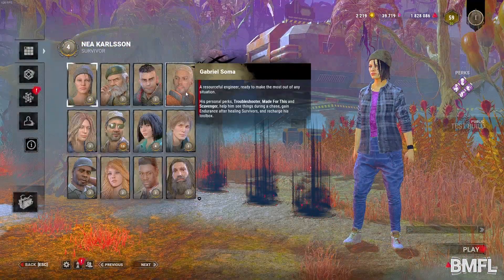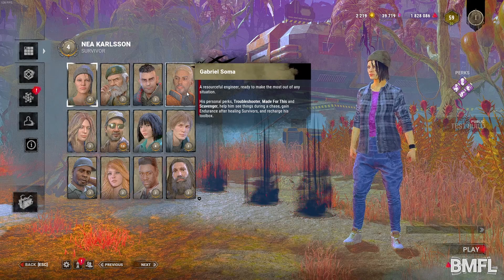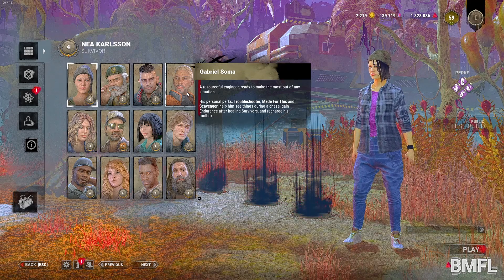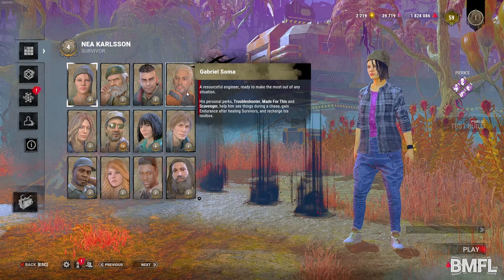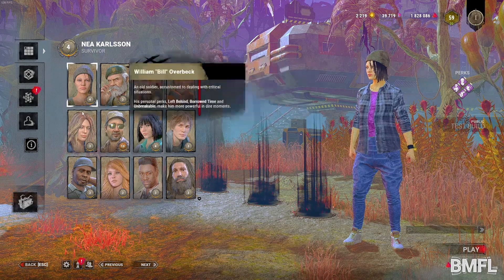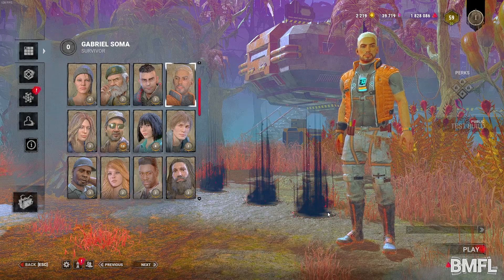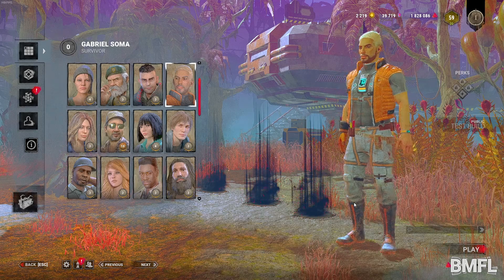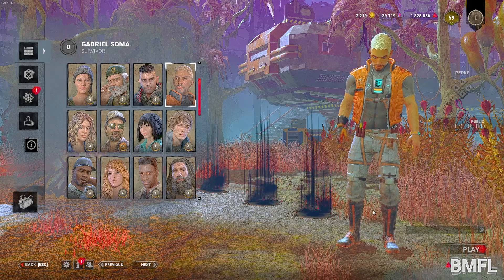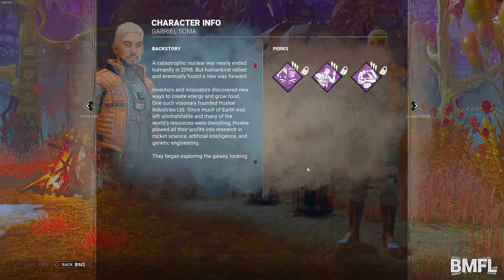There he is — Gabriel Soma, a resourceful engineer ready to make the most out of any situation. His personal perks — Troubleshooter, Made for This, and Scavenger — help him see things during a chase, gain endurance after healing survivors, and recharge his toolbox. Very cool. He has menu music as well, that's nice. Let's see his perks.